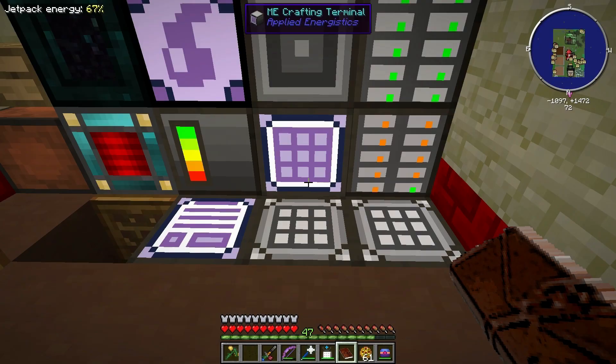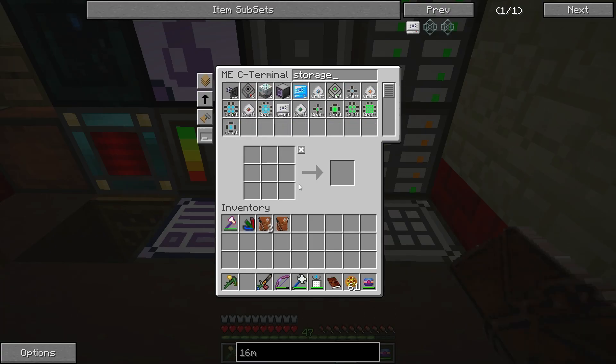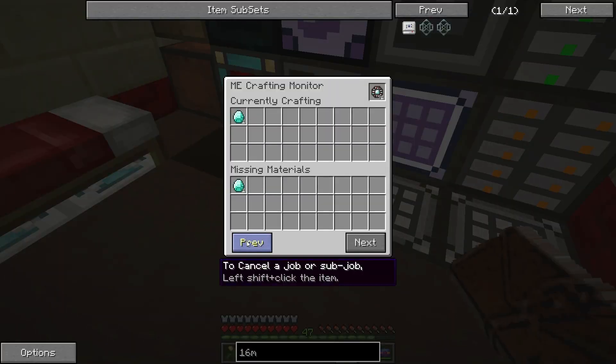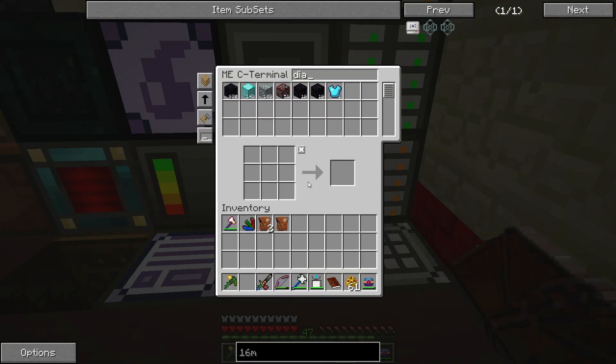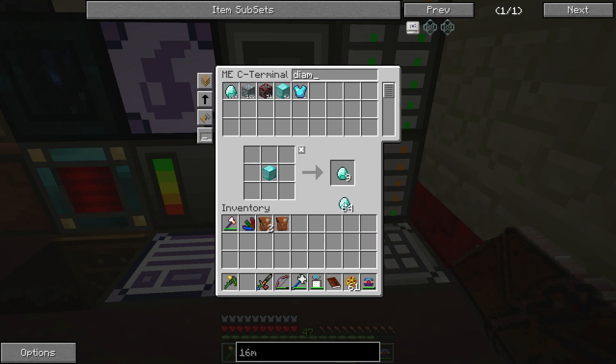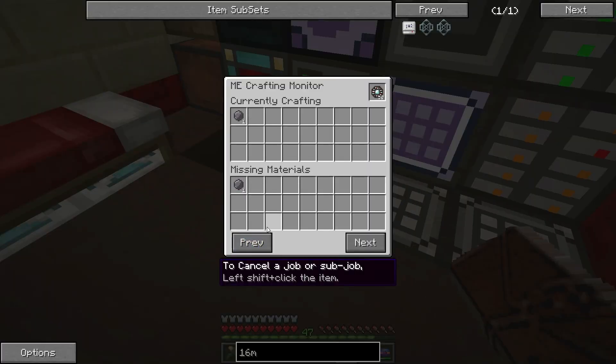I've made all the patterns for this stuff - the fluid storage ones, terra storage, kilo storage and all of those. We should be able to tell it to make the 16M storage and it should go through. The only thing is we're out of diamonds and I've been making the advanced processors. Let's go ahead and unblockify all those - we needed 364 advanced processors, quite a lot.